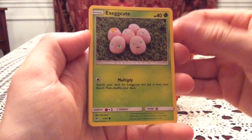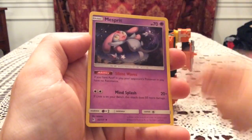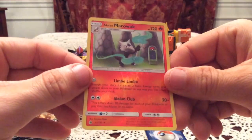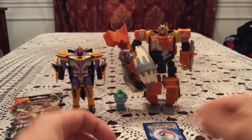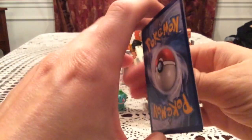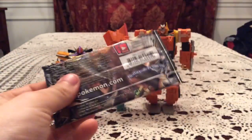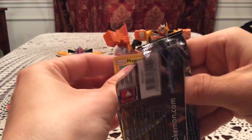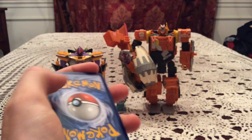Third pack: Exeggcute, Goomy, Braviary, Honedge, Furfrou, Unidentified Fossil, Mesprit, and Flabébé. Reverse is Alolan Marowak — that is a rare reverse, very nice! I do have this one though, so that's a duplicate, but a rare reverse is always nice. The actual rare is Buzzwole, a non-holo rare. Cool to see Buzzwole — one of my two favorite Ultra Beasts, the other being Guzzlord. Kind of hoping we don't see Guzzlord though because the last Forbidden Light opening definitely had more than its fair share of Guzzlord.